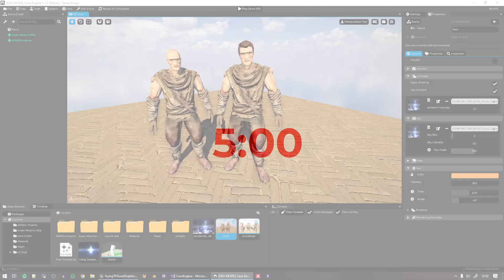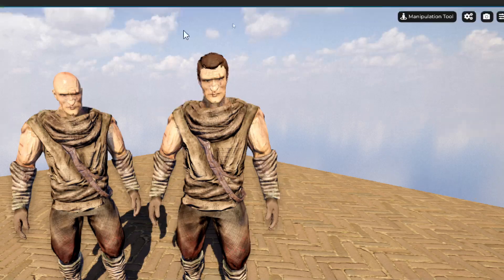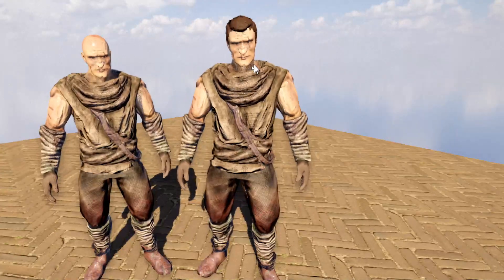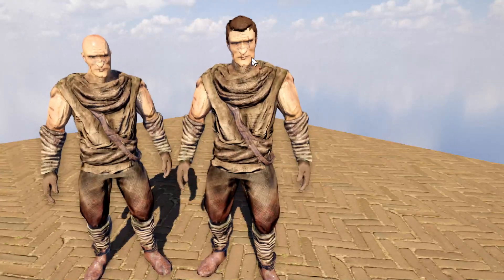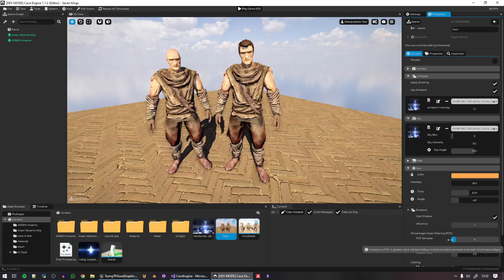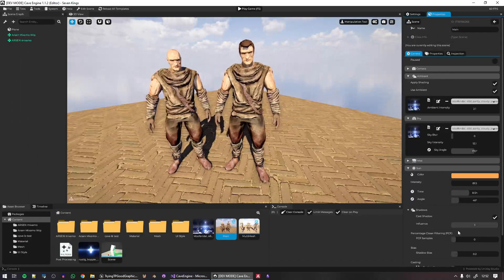The only missing pieces now are: ambient occlusion — you can see some ghosting around the character's head and hands which I'll improve — and the PCF shadow filtering, which has some pixelation artifacts. If I disable PCF the artifacts disappear but the shadow becomes pixelated, so I'll work on improving that as well.